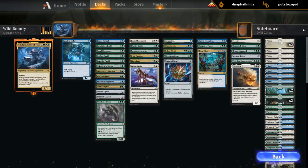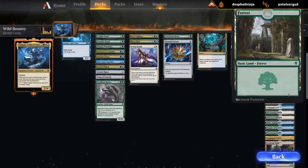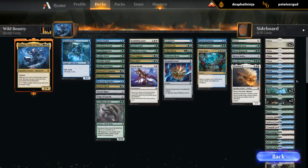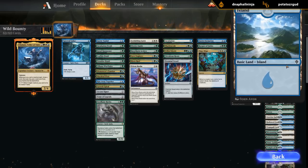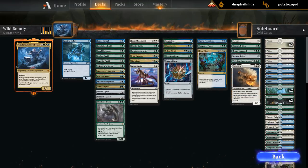Taking a look at our mana base — the only shock land we got is Hallowed Fountain, then a bunch of tap lands. Let's look at the art on the basic lands — some pretty good ones here. There's a pretty nice island — a little well in the middle of nowhere. Some really cool art overall. If you're a fan of landscapes — yeah, it's got to be John Avon. You recognize his art immediately; it's pretty similar to the Unhinged islands, got the same feel to it. Alright, let's take this deck for a spin.